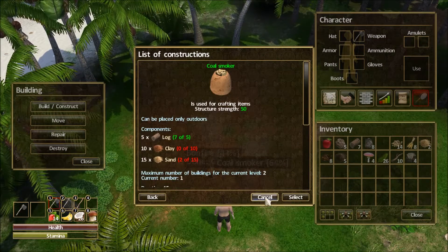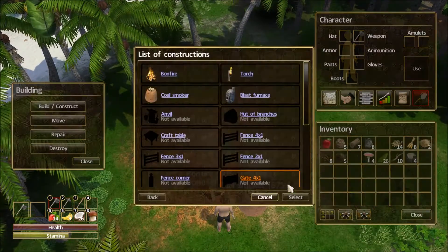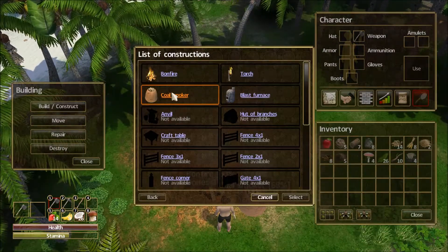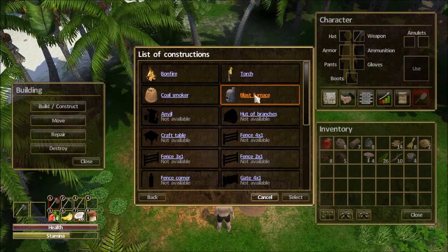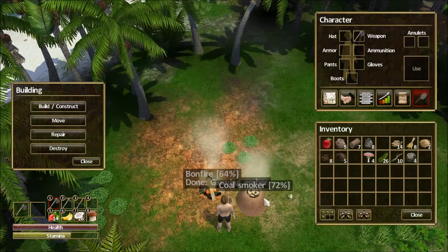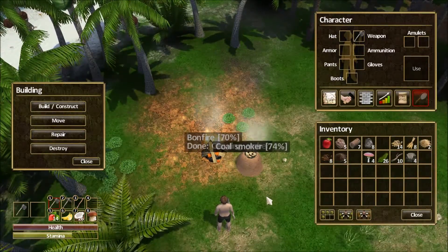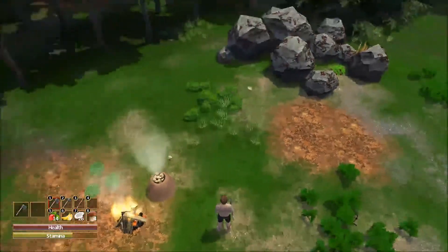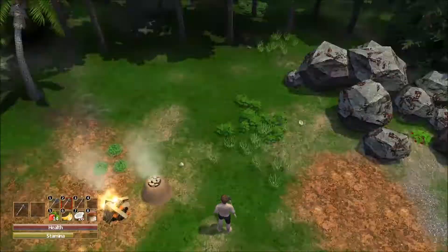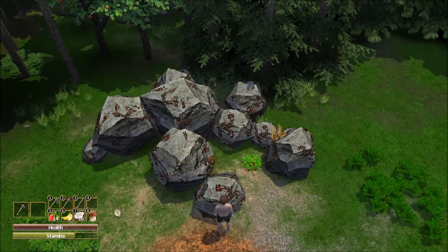In case you're wondering why we don't just build multiple coal smokers - well, we will. That's one of the things we'll do as time goes along; we'll have multiple of each of these. Now let's take a look at what we need for a blast furnace. We're going to need some stone, clay, and sand.